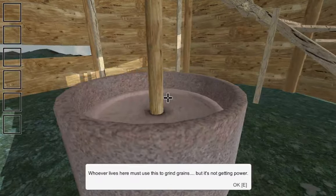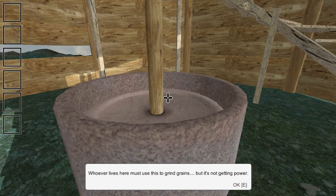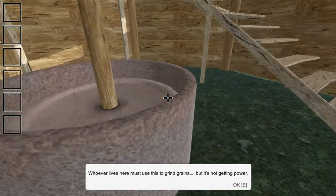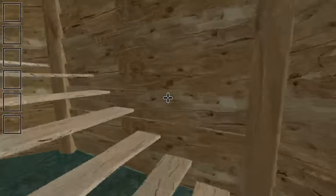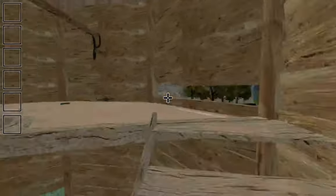What do I want? Use mill — whoever lives here, this must grind grain. Getting power. Use mill — whoever lives here, use this to grind grain, but I'm not getting power. So I need to somehow get this thing to work before I can use that.